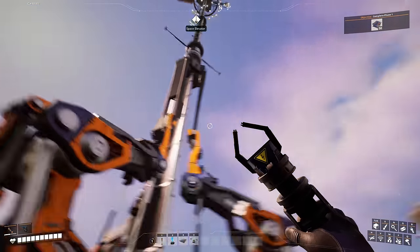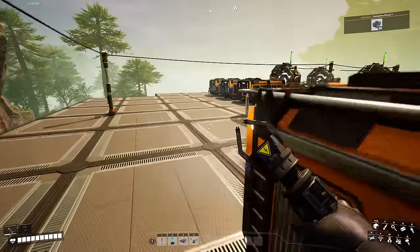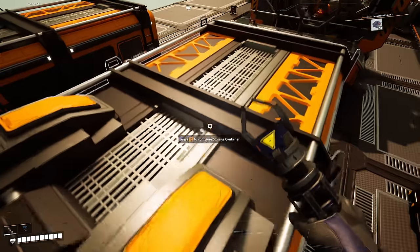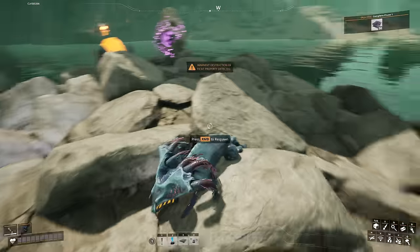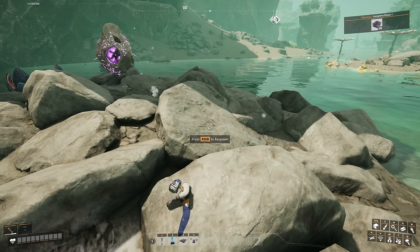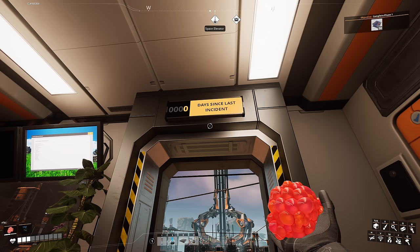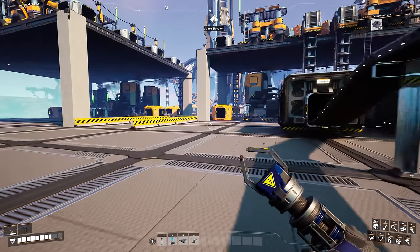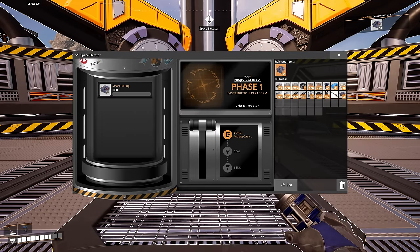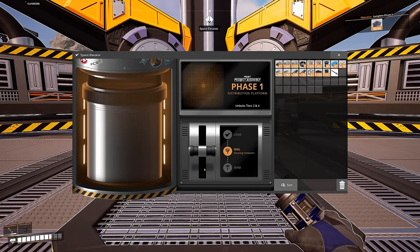They've changed the UI of the space elevator which is pretty cool. We need 50 smart plates to complete the first project assembly phase. Heading over to check — I don't think we'll have 50 yet. We have 22. After a moment, we do have the smart plating ready. Let's throw them into here, seal it, and send it off.